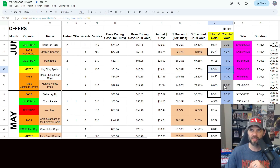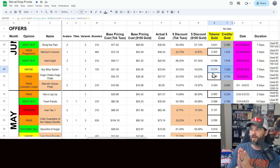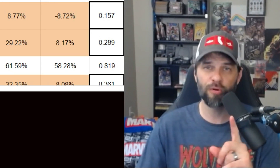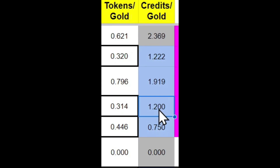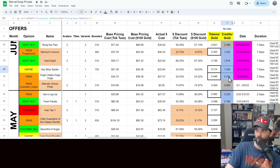The most critical information from this spreadsheet to me is the tokens per gold and the credits per gold. In this case, the tokens per gold is crazy low — that's why whales are not going to look at this at all. When you're typically looking for an offer for tokens to gold, you want it to be closer to the 0.8 range, so this is way off the mark there. But for your progression spenders, anybody looking to get credits to climb that ladder faster, a 1.2 credits per gold is fantastic. Anything above the 0.8–0.9 range is pretty solid.